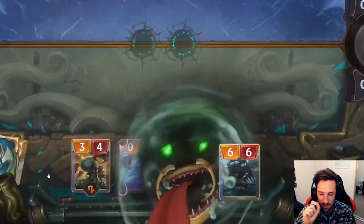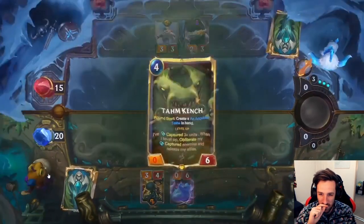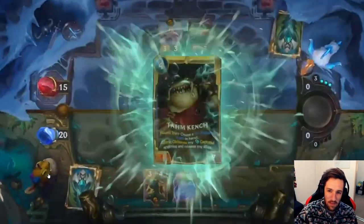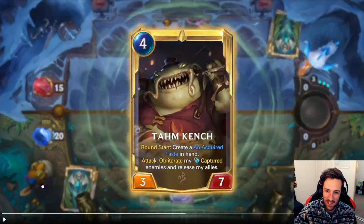Because then he'll get striked by the Sejuani. Come along, there's room for it. We're leveling up! Round start: create an Acquired Taste in hand. Attack: obliterate my captured enemies and release my allies.